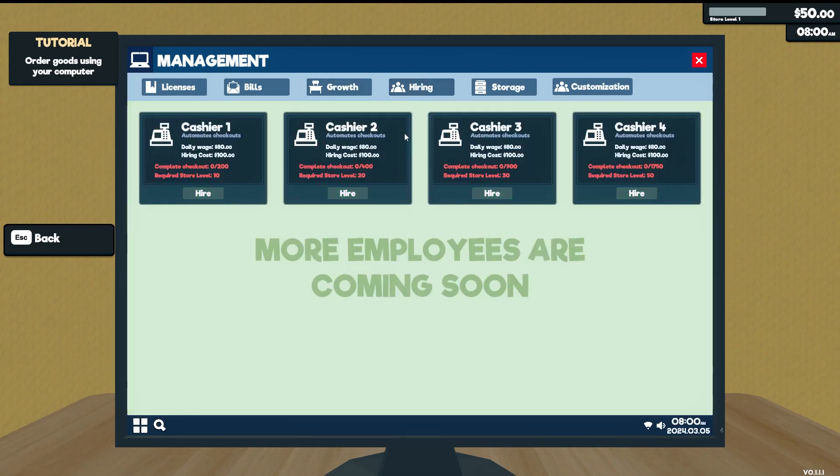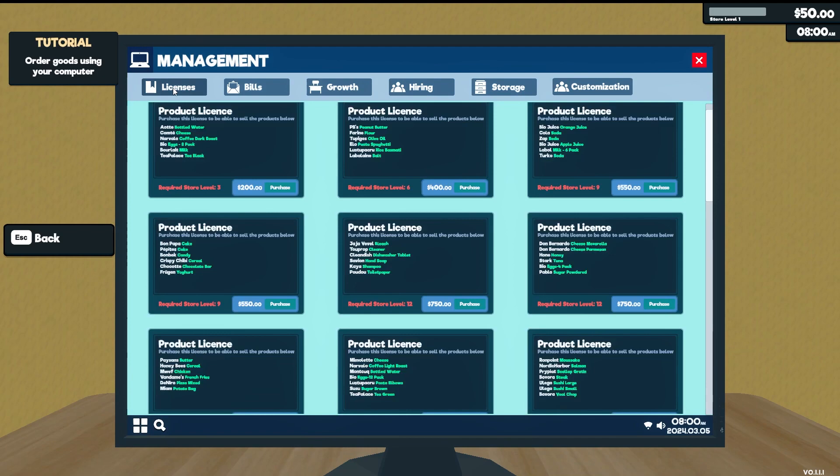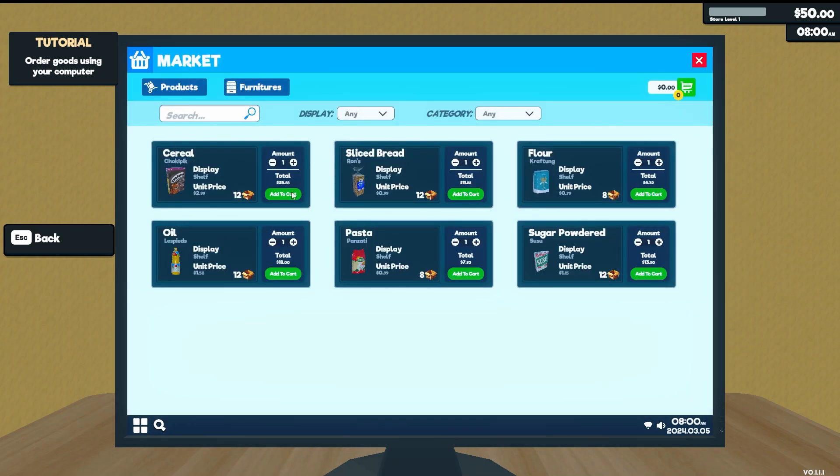We can have up to four cashiers, but these have requirements. The first requires completing 200 checkouts — we ourselves have to check out 200 people — then we can unlock the next one at 400, and so on. Storage is locked right now and customization is coming soon. Let's go back to market. We only have 50 bucks, so let's buy some bread, flour, pasta, and sugar — a total of $39.